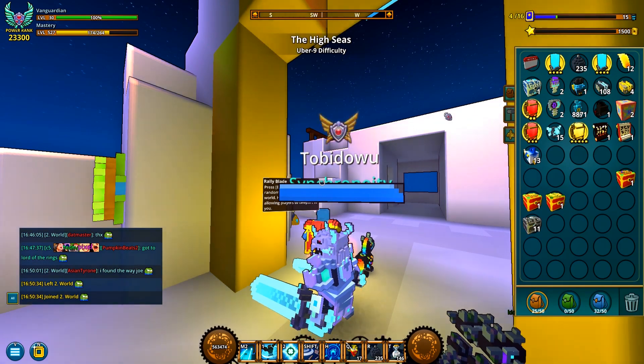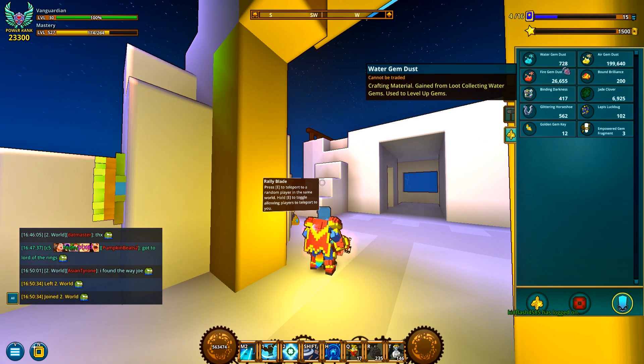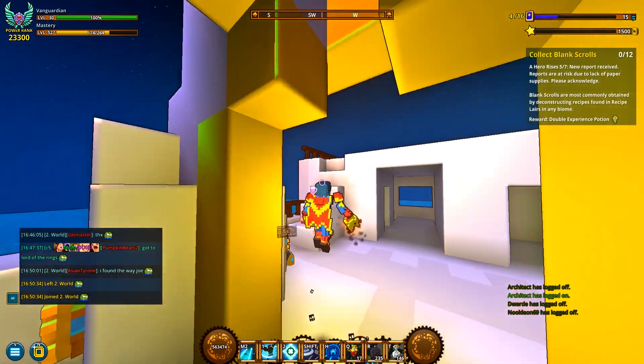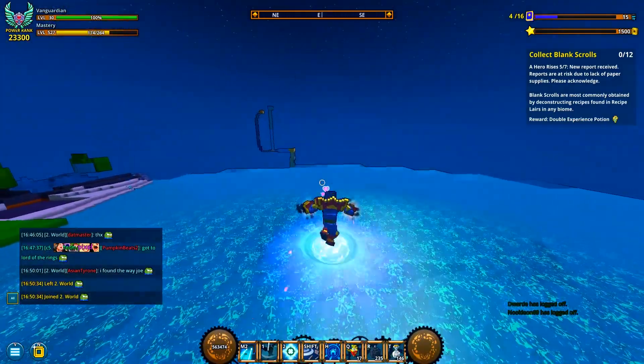As you can see, I can never pull up the right menus to save my life. Yeah, almost 200k dust. Only like 728 — yeah, I wish I had 728k. 728, not even 1k, and almost 30k fire dust. So obviously I'm severely lacking in the water dust compartment.